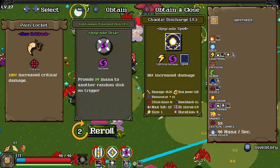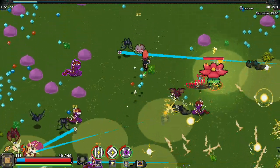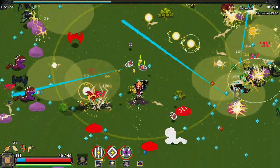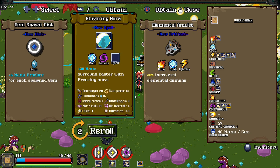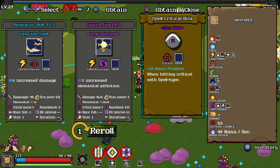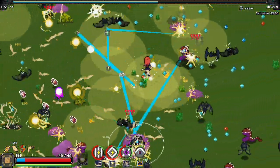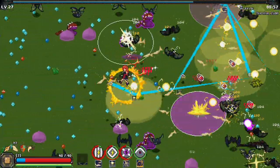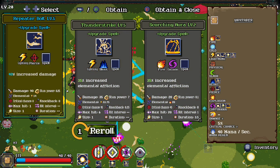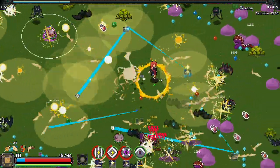There's overheat and cooldown stats and I feel like that's already capped out. 100% increased critical damage — that I will take! So when we crit it gets disgusting, because a lot of our abilities have an additional 35% crit chance. Two discs — six mana produced for each spawned gem. Hitting critical with a spell type — we're gonna do that just because we need the disc. Oh my god, yes! 40% increased damage — hell yeah, let's go.